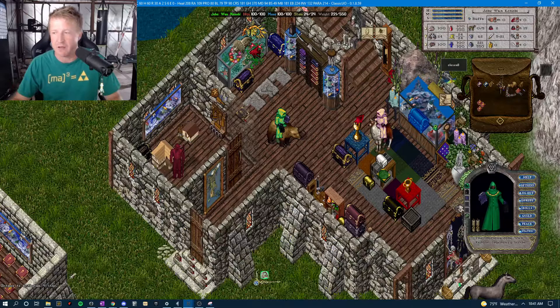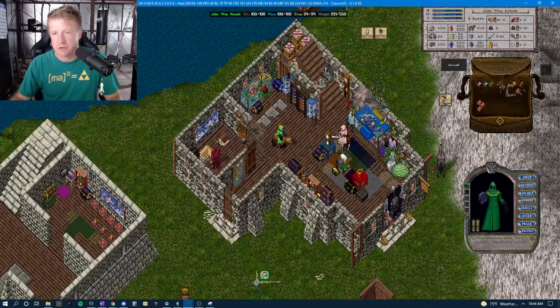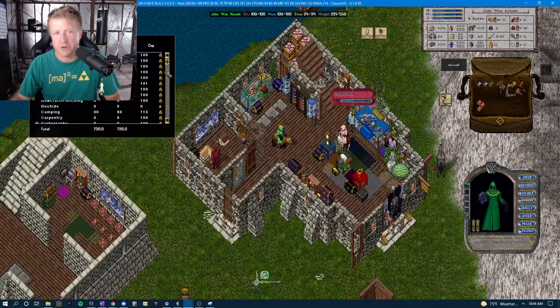Instead of having to look down in the bottom left for the message, it'll pop right above your head. You'll get an alert in whatever color you want, saying whatever you want, anytime whatever you're tracking comes within range. For example, right now I have a red character next to me and I'm going to use my tracking skill.